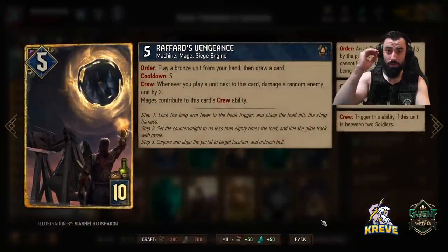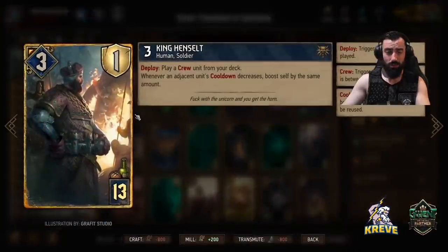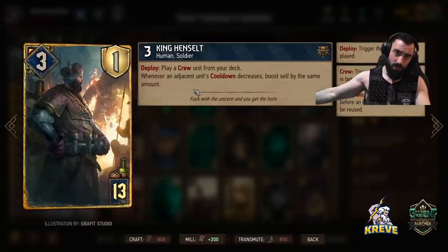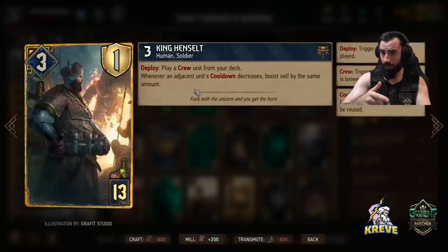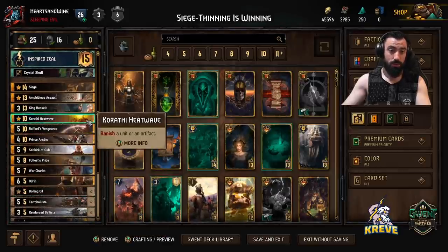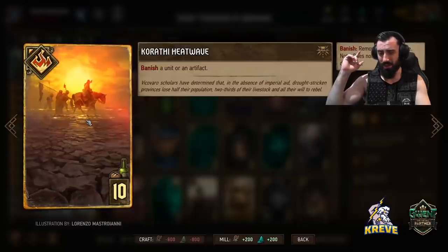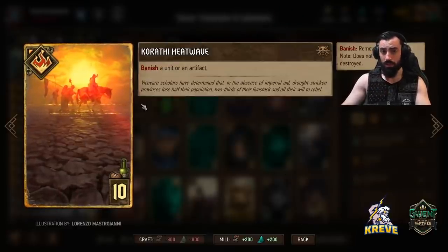Raffard's Vengeance gives us so much tempo and thinning. Play this first round. The way we play it is thinning through King Henselt - Henselt allows us to play a crew unit from our deck. Round one, have Henselt in your hand, leave Vengeance in the deck. Play Henselt on the board, bring Vengeance out next to Henselt to work with the cooldown synergy they have together. Then click leader onto Raffard's Vengeance. Have a handful of soldiers and bronze units and start thinning them out for good tempo. Play Vengeance with Henselt. Heat Wave for control is so damn consistent - good against traps, Melusine, witcher sabbath, even Skellige summoning units from the graveyard.